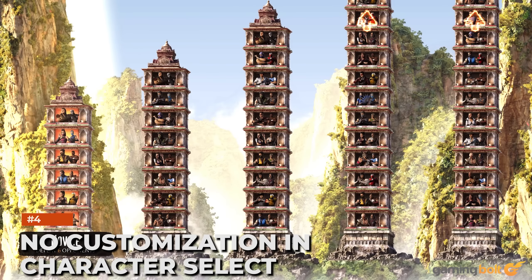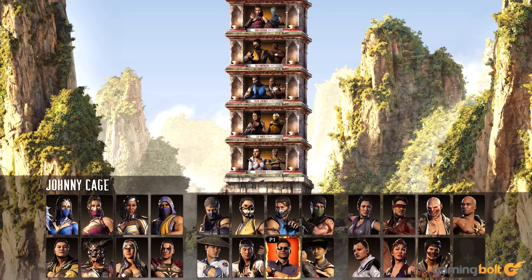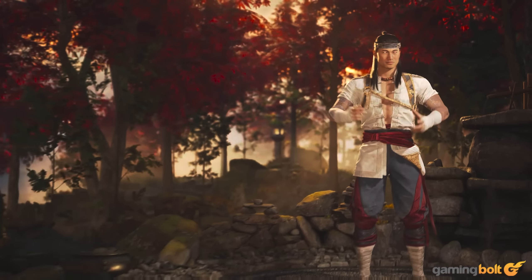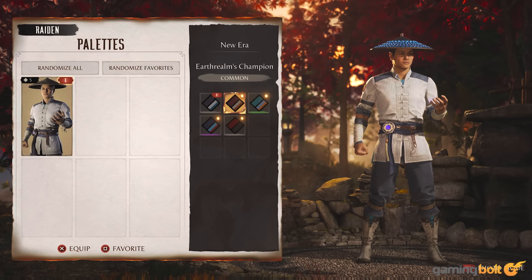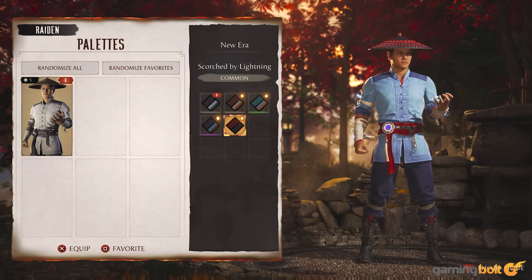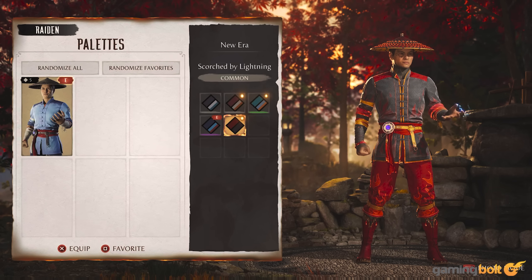No Customization in Character Select. Another missing quality of life feature is customizing your character from the Fighter Selection Screen. If you want to alter an outfit, color palette, or gear, you have to go back to the Customize Screen, open it up, change things around, and then queue up for matches. In a game where cosmetics are the primary reward, being unable to change them in the Character Selection Screen feels like an oversight. There aren't even any loadouts that can be set and swapped before a match.